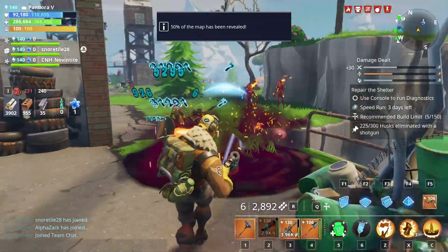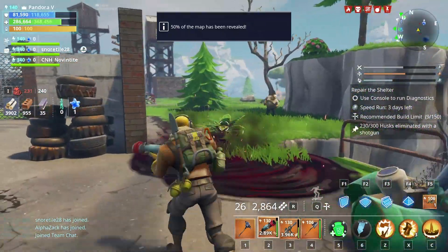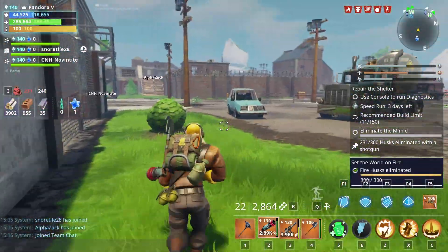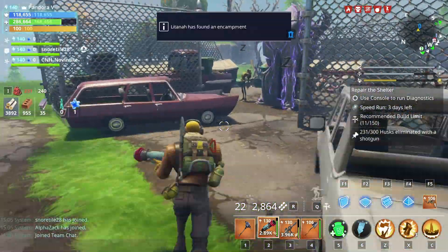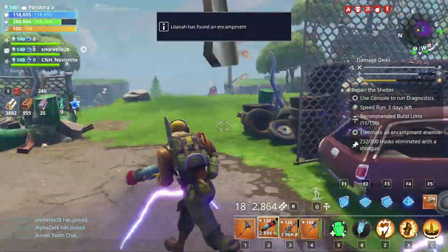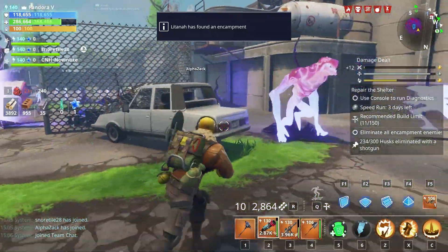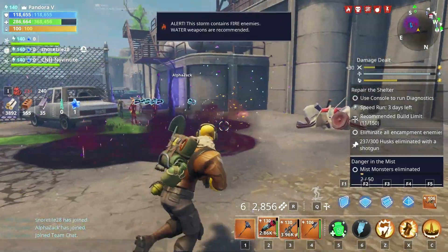Look at that - that is just insane! Is this my new favorite gun? How many favorite guns have I had in Fortnite Save the World? I want to try this out on an encampment, so let's just open this up because I want to see if it's going to be as effective as I think it is. Oh my god, these are 118 mobs!